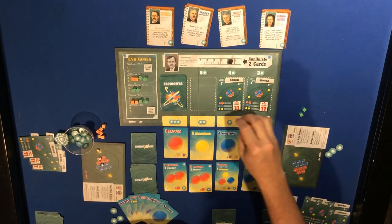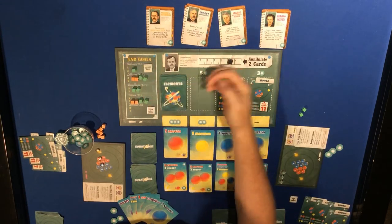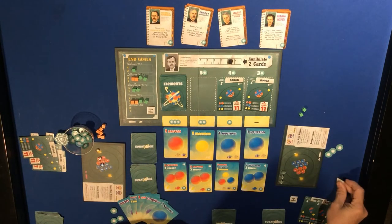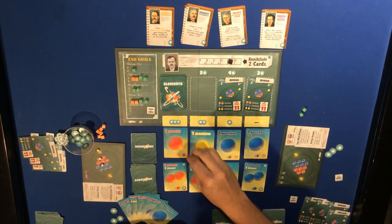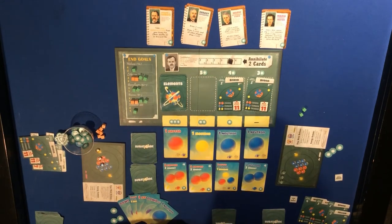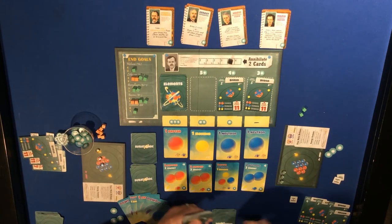We get the helium - gaining three subatomic particles and also completing the elemental set. Drawing three cards: one, two, three.